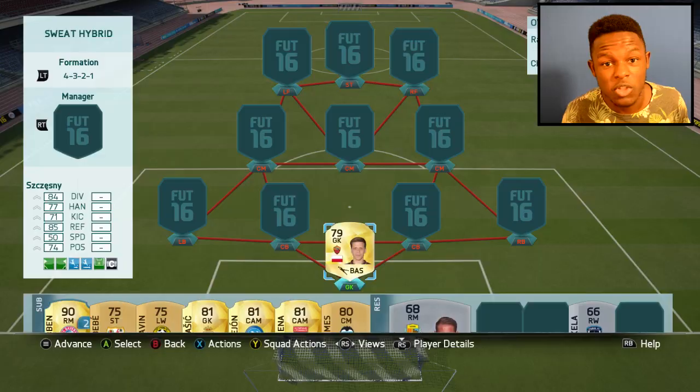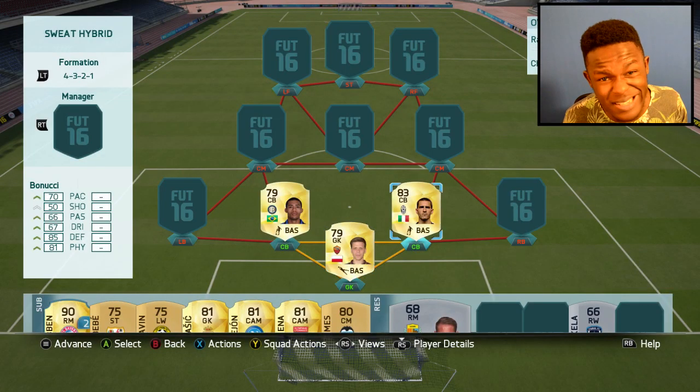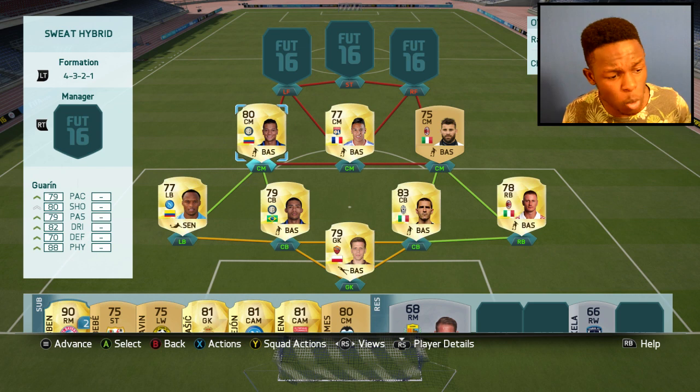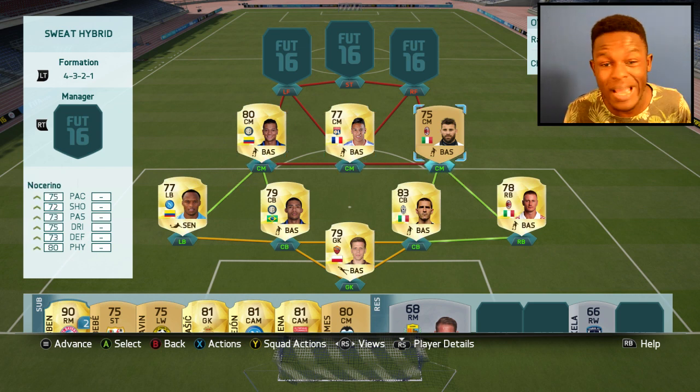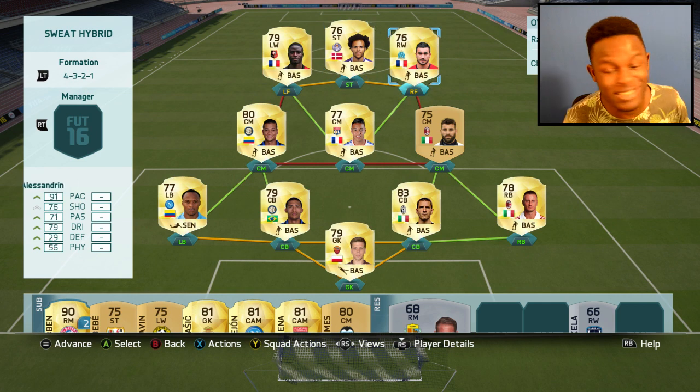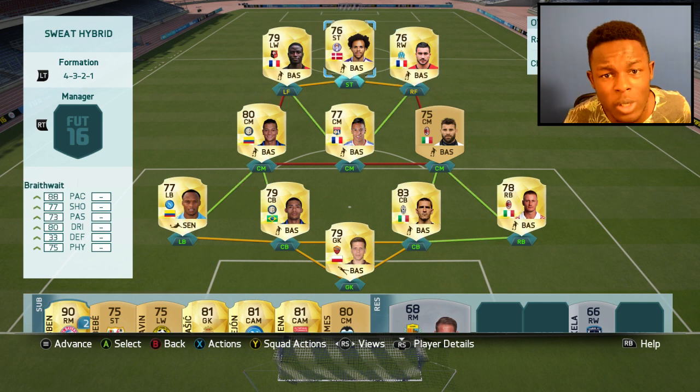The setup of this squad builder compared to my other one is going to be a little bit different — I'm just going to build the team and then talk about what I actually like about the players in it. So as my goalkeeper we have Szczesny, for my two centre backs we have Jesus and Bonucci, for my two full backs we have Zuniga and Abate, in central midfield we have Guarin, Tolisso and Nocerino, and up top we have Ntep, Braithwaite and Alessandrini.